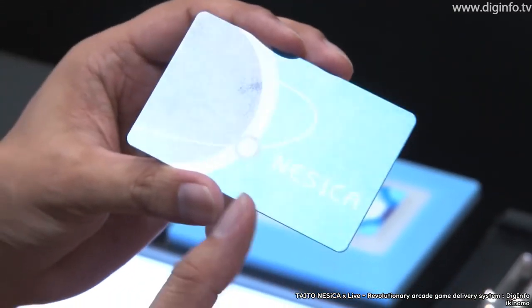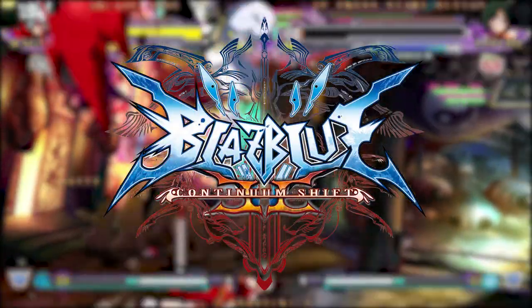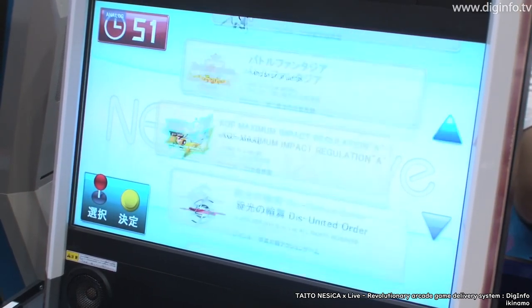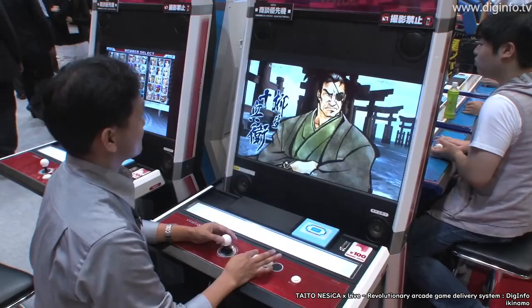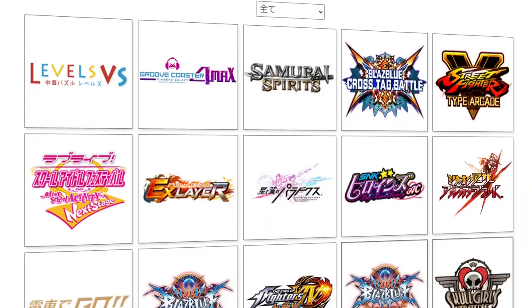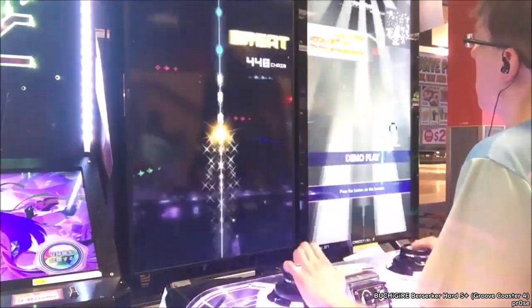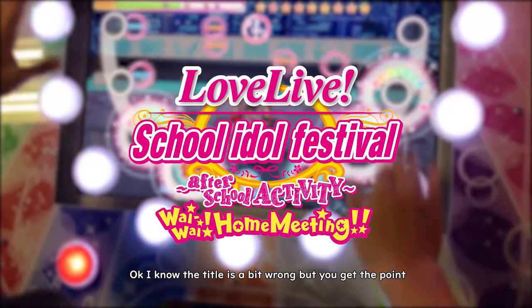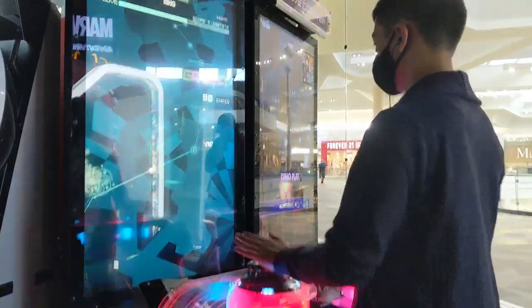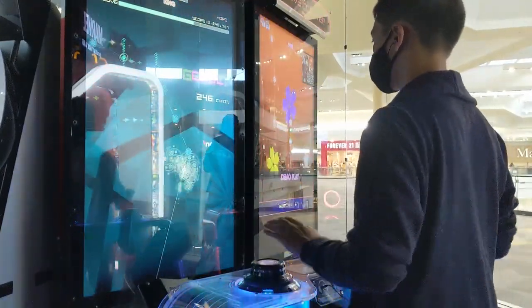Then we have Taito, who revealed their Nesica Cross Live service in 2010 at the Japan Amusement Expo, first used for the Arc System Works game BlazBlue Continuum Shift 2. The system was initially put in place to give arcade operators an easier time getting new fighting games by allowing them to download games onto their arcade machines, letting arcades switch games on the fly based on consumer demand. It supports a large number of titles, predominantly fighting games, but has expanded to include the rhythm games Groove Coaster and the Japan exclusive Love Live School Idol Festival After School Activity Next Stage. Unlike the AIMI card, you can pretty much find them at a Round One near you, and it has that first game perk for Groove Coaster. The card generally goes for six bucks, but it's kind of worth it if you're planning to get into the game.